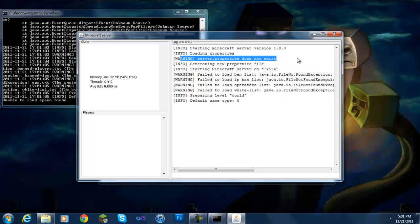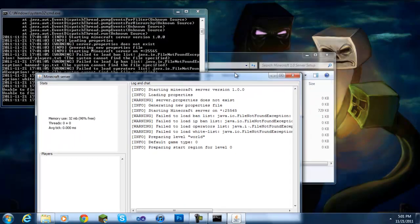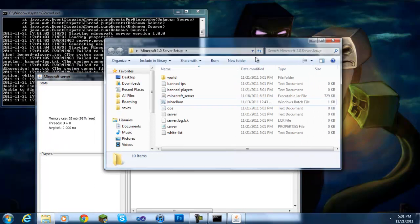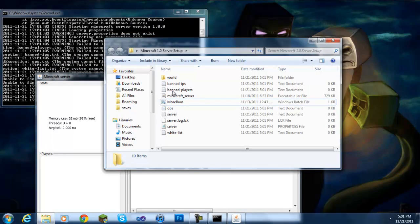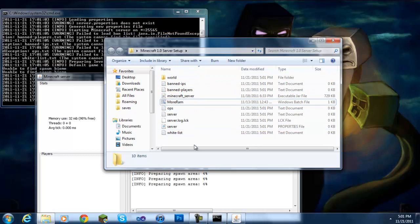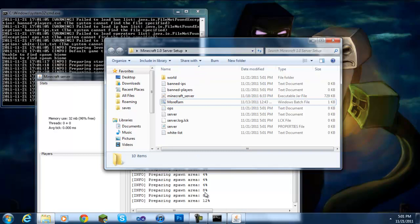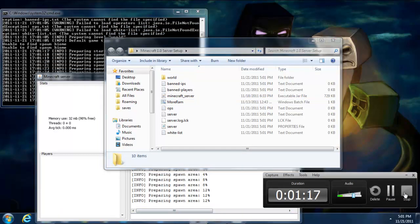When it says files don't exist, it creates them in its own directory. Make sure you have a dedicated server folder so when you double-click the .bat file, all your server files appear in that folder. I'm going to pause recording until it's finished loading.